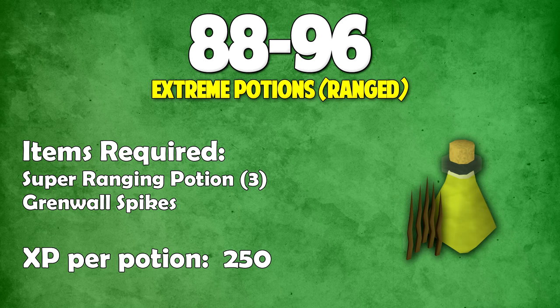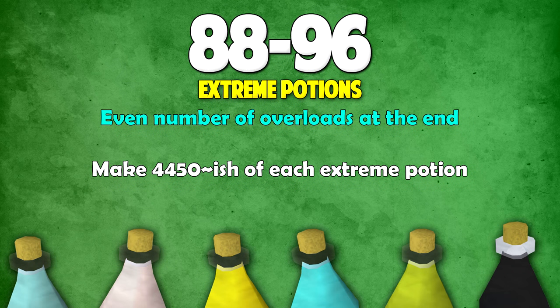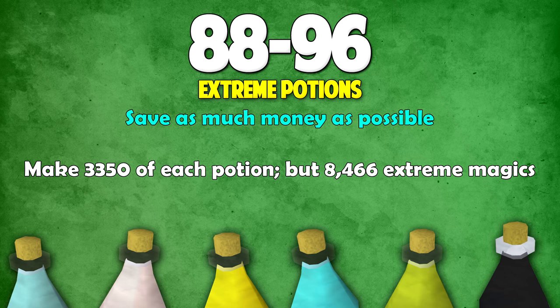Now I'll explain how many of each potion you need to make — it depends on you. If you want an even number of overloads at level 99, make around 4,450 of each extreme potion. If you're tight on money, make 3,350 of each potion but have 8,466 extreme magics, since they're the cheapest and you'll need around 3.3 million XP from 96 to 99. However with the money-saving method you'll have about 5,000 extreme magics left over, so honestly I'd suggest just going with the even number method if you can afford it.